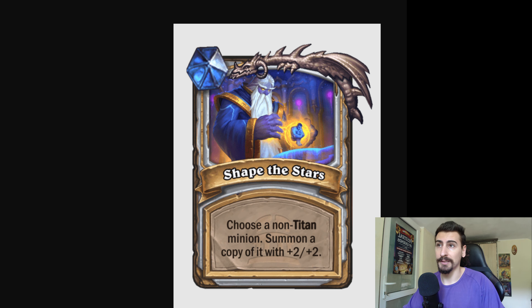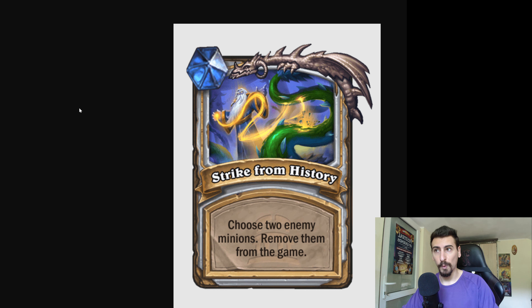Now let's see the Titan abilities. The first one is: choose a non-Titan minion, summon a copy of it plus 2/2. That's fairly, very powerful. Summoning a copy of a minion is always very good, especially in Wild.